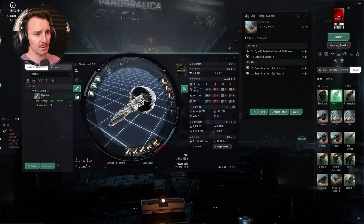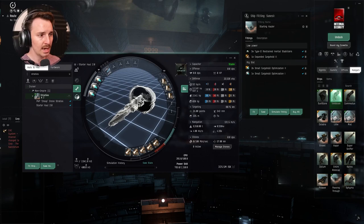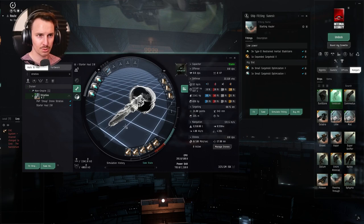Both of these ships are going to be able to move your blueprints, your skill books, your scanning items — anything that is lower on capacity but gets you some money. You're not going to necessarily be able to move a bunch of big items in this, hence why it is the starting-out hauler.